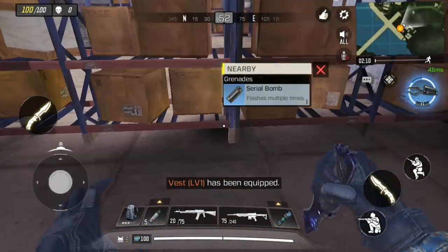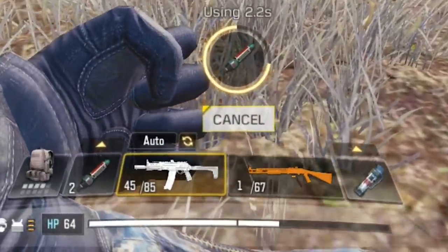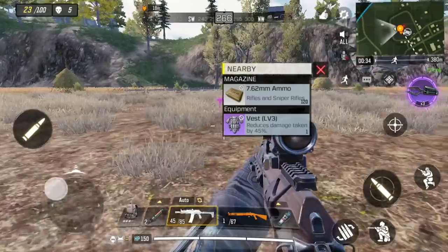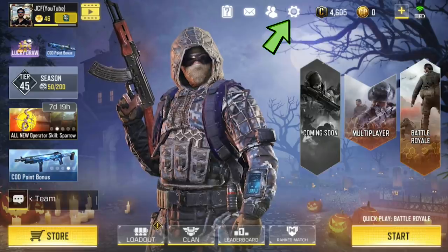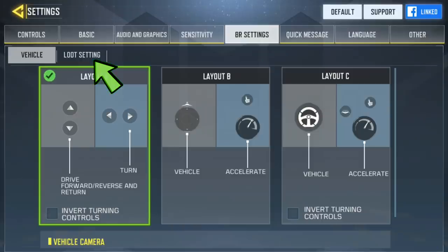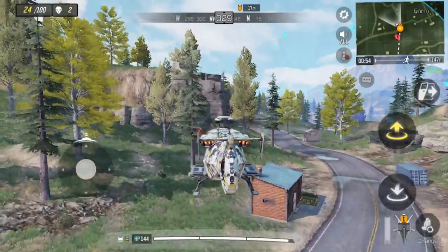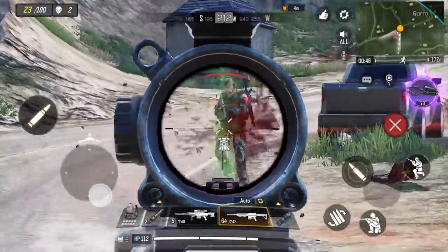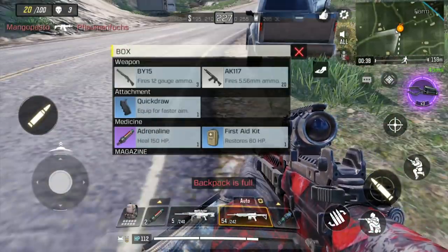As soon as you get your first adrenaline shot, go ahead and use it even if you have not lost any health, because it will give you 150 hit points. No other healing item can restore your health past 100, so adrenaline shots are incredibly important. I recommend going to your settings, clicking here for battle royale settings, then clicking here for the loot settings, and increasing adrenaline to automatically pick up the max of 15, and then reducing the other two to 5. You should be using adrenaline every time you get injured to restore your health back up to 150, and you also don't want your enemies to get them, so pick up every single one you can find.